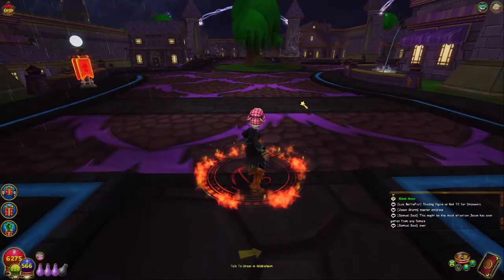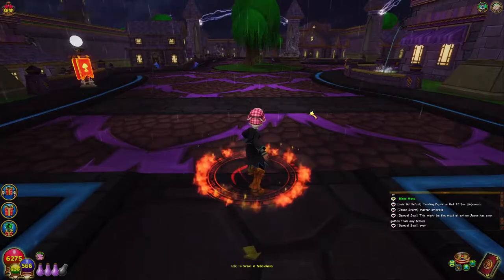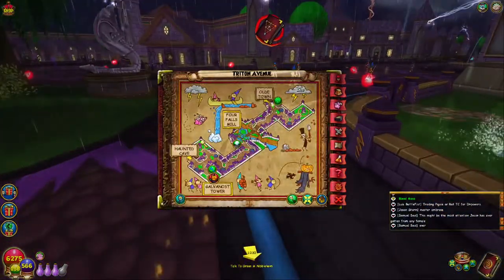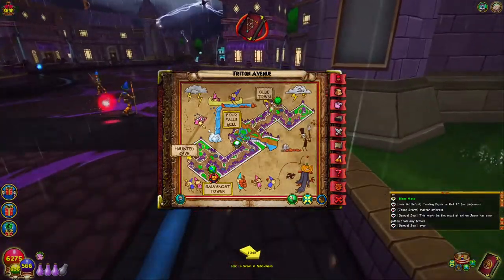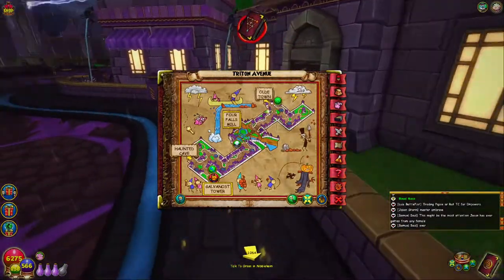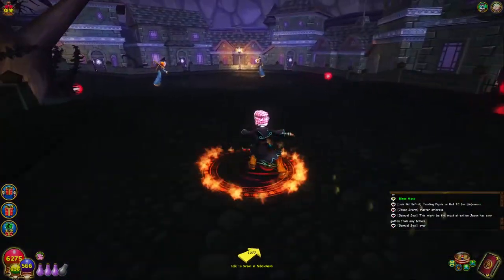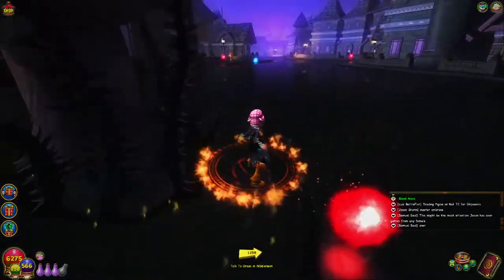To get to the Haunted Cave — the one that doesn't cost membership — you first go to Triton Avenue, and it's all the way in the back of Triton Avenue. That's probably why I got confused about the Dark Cave being all the way in the back of Fire Cat Alley slash Cyclops Lane, but no, it's not. Once you're inside the Dark Cave, you essentially follow the same strategy as the Haunted Cave.